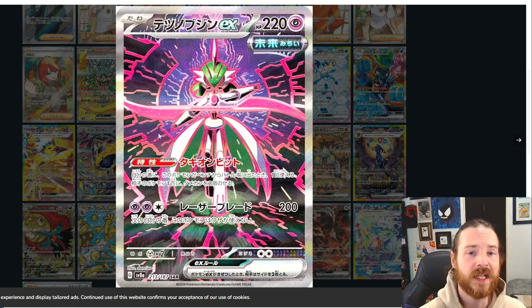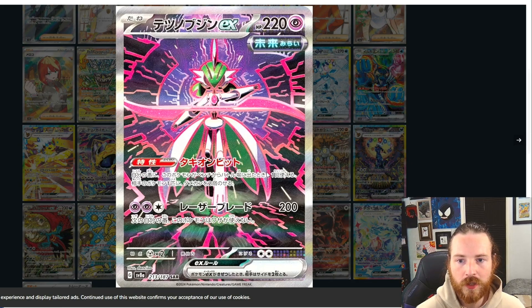Iron Valiant — very, very clean Iron Valiant. Again, more pinks, more purples. I'm loving the use of greens. I love this fissure on the ground splitting the earth. This is a cool card, this is really cool. Let me know down in the comments — what do you guys think so far?